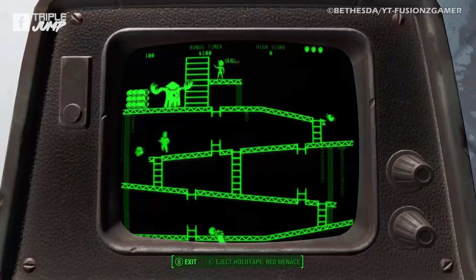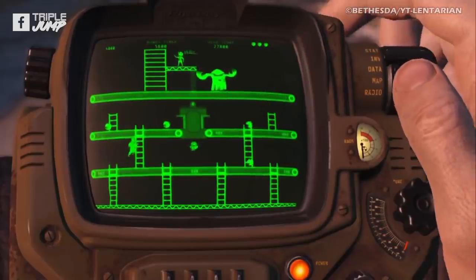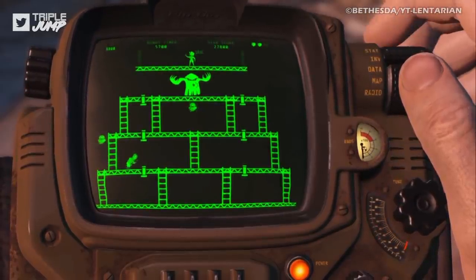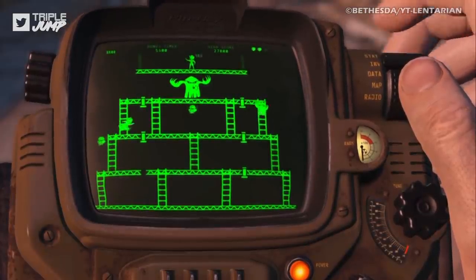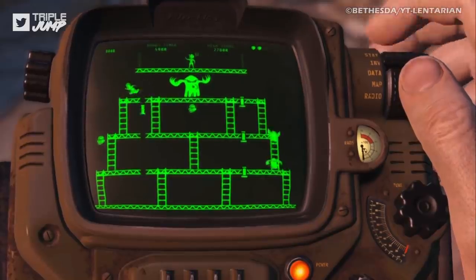Serving to parody the aforementioned gorilla and his many japes, Red Menace can be found on the recreation terminal in the cafeteria of Vault 111, along with a reminder that the game is a privilege that will be revoked if work performance declines. Perhaps we need a similar notice in the TripleJump office. I've got my eye on you, James. No more Ark.